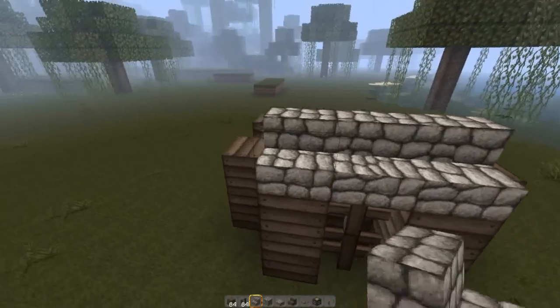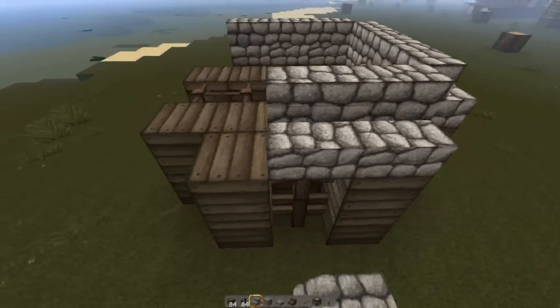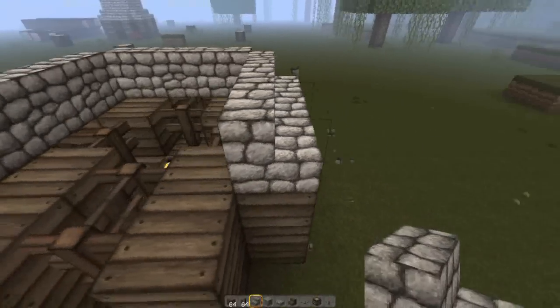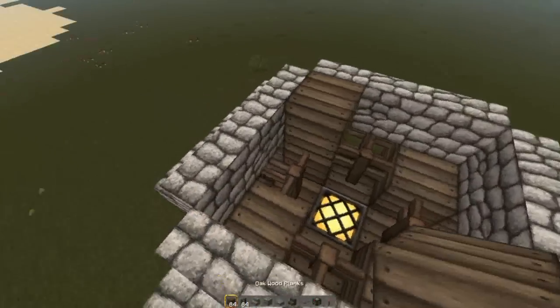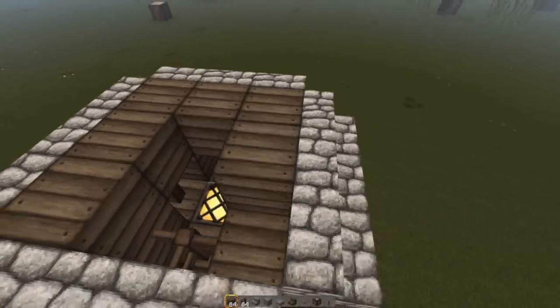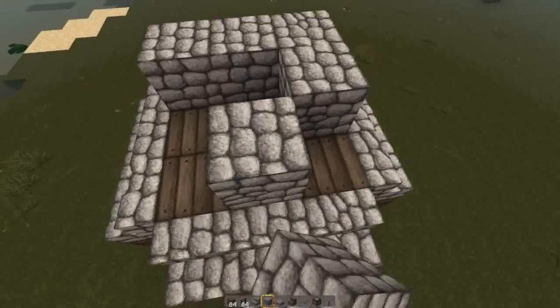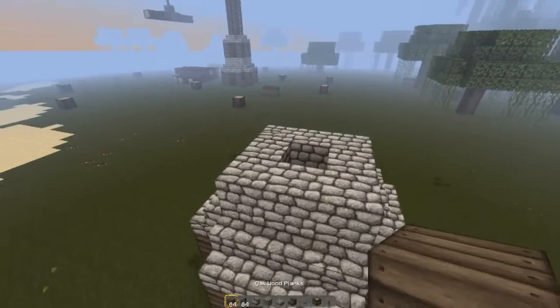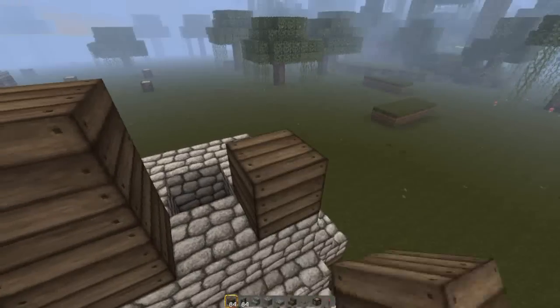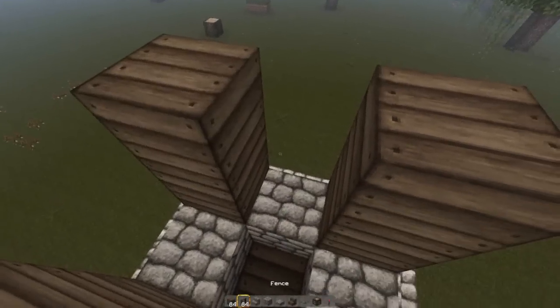Then with some cobblestone stairs you're going to go around the edge. Then we're going to fill in all of this with oakwood, and go back to cobblestone — this time with full blocks — then two blocks of oakwood on each corner, and fill in the gap with fence.